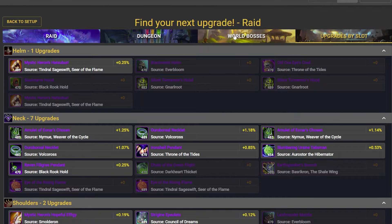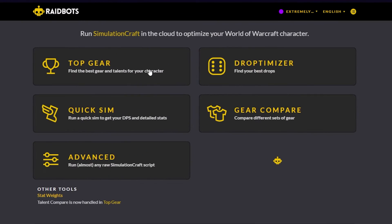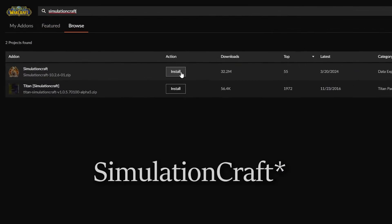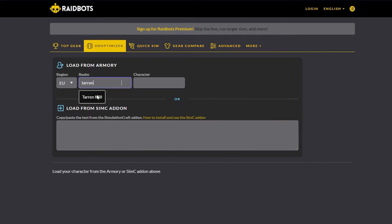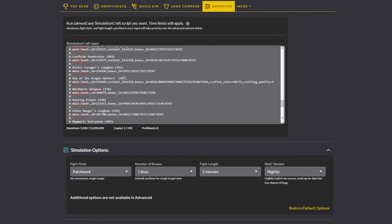Both websites, Raidbots and Questionably Epic, are very well built and incredibly user-friendly. Before opening Raidbots.com, I do recommend importing the SimCraft add-on from Curseforge or whatever tool you prefer to simplify your character imports into the websites. In some cases you can import from Armory, but this will heavily impair your choices in simulating unless you go into advanced simming where you can add details manually — but if you know how to do that, you probably wouldn't be watching this guide.